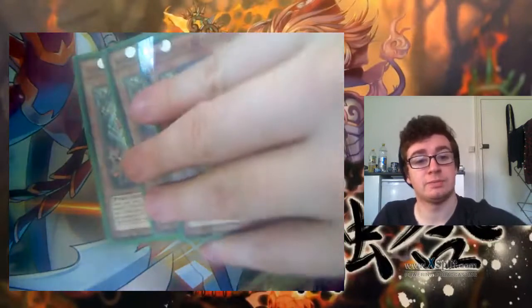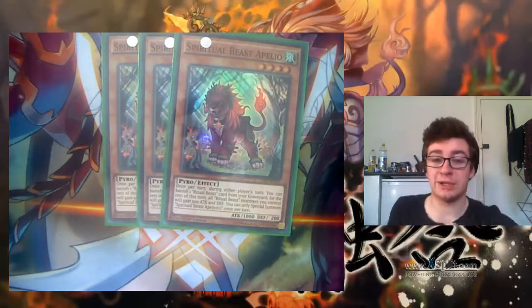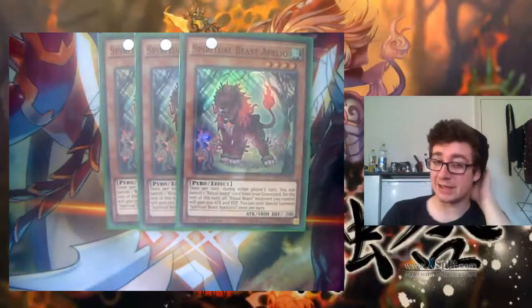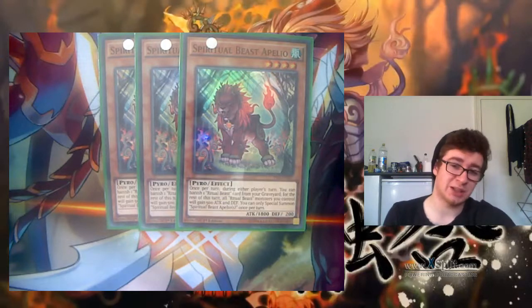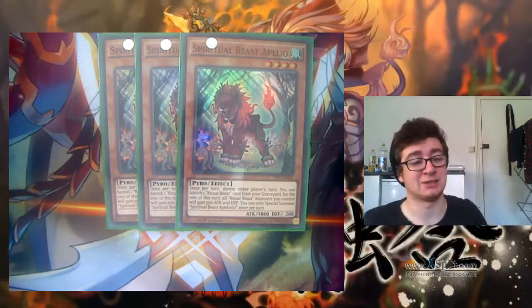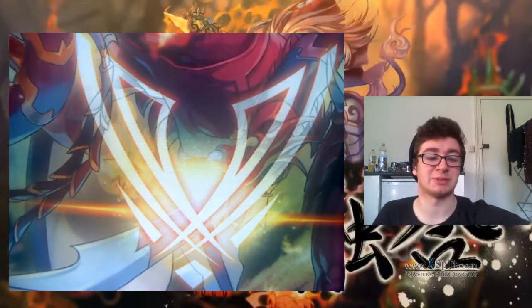Also running three Apeleo. This card's incredible. You can banish one Ritual Beast card from your graveyard — that's a Ritual Beast card from your graveyard. This is really cool for late game plays because you can do that, then contact fusion, then bring it back out again to banish again. For each card it banishes by this effect per turn, it adds 500 attack and defence, which is really important as you get so much power out of this card. One of the key cards isn't affected by the power game because of its card effect, but it's really important for the deck.